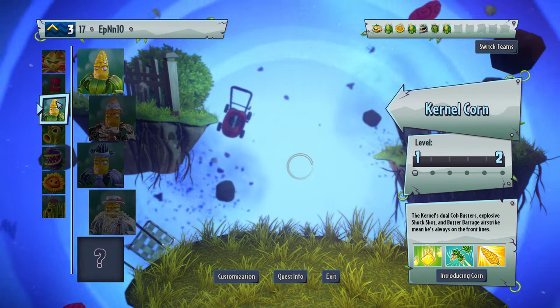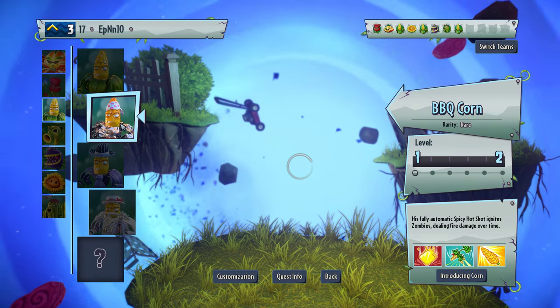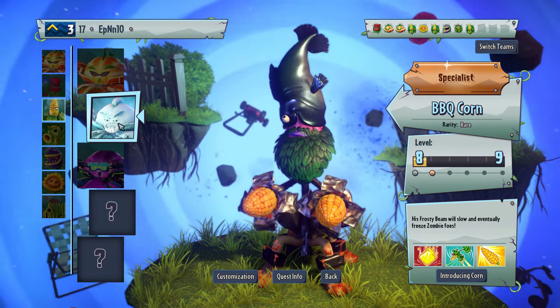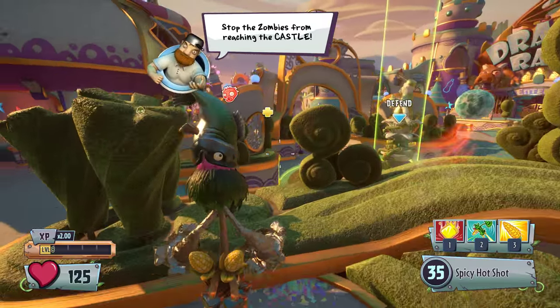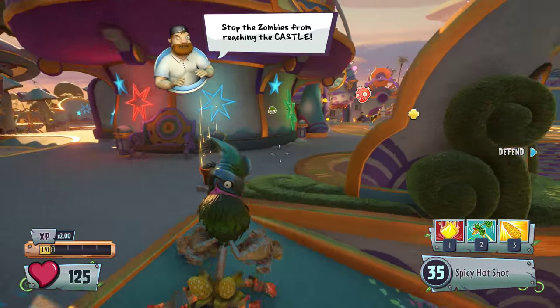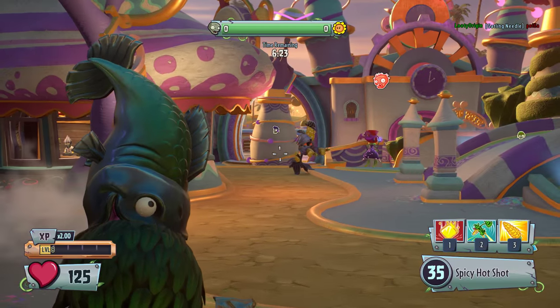Hello everybody, this is EPNN10 and welcome to another Plants vs. Zombies Garden Warfare 2 video. Today we'll be using the Barbecue Corn. We are pretty high leveled with him. That's not the Barbecue Corn — this is the Barbecue Corn. We were playing on the plant side again, so I'm not gonna complain about that. I am using BBQ Corn, and this is basically the fire variant.